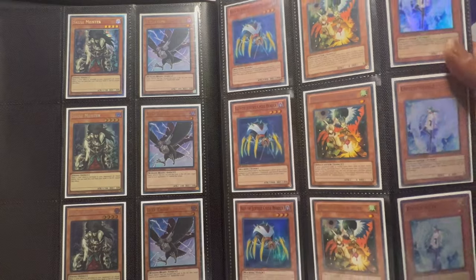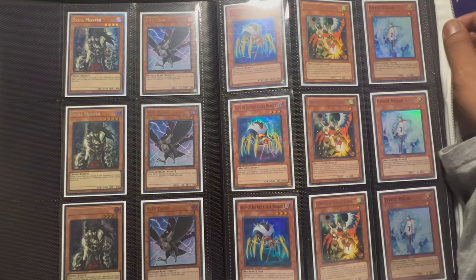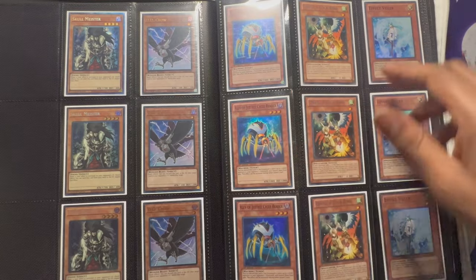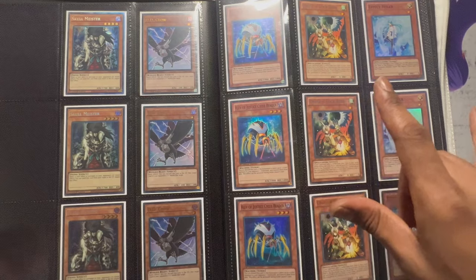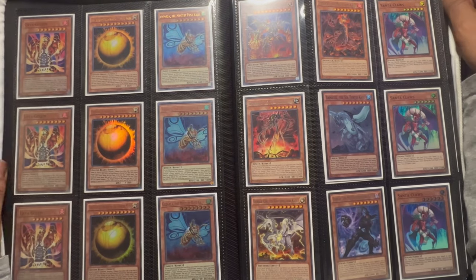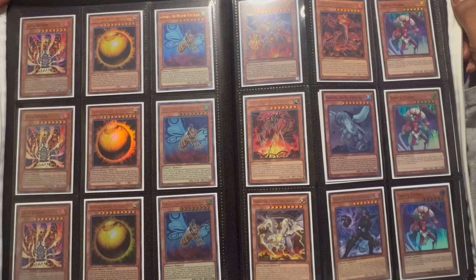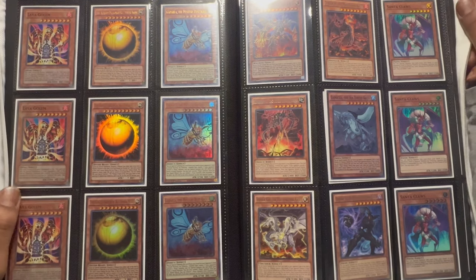DD Crows — had Ultis but sold them once I quit the game. Ally of Justice Cycle Reader — it's a machine-searchable Droll, everyone needs a Droll. These are cards I feel like you should just have in your arsenal. I had Ultis of Veilers and Effect Veiler and Log Birds but once again sold them when I quit. I made really good money off of them — was able to get my first really nice car. No regrets, you can't live life that way. I miss them obviously but it's all good.